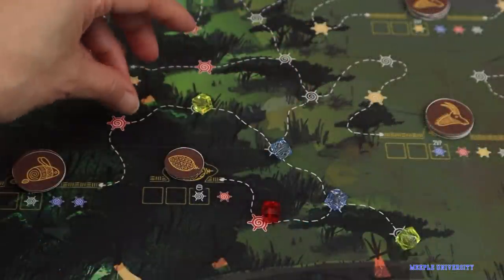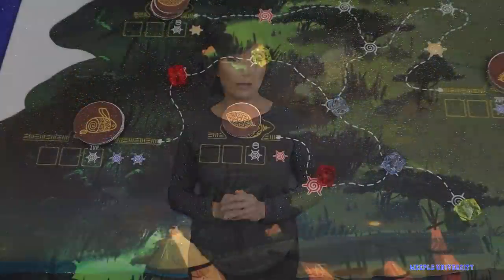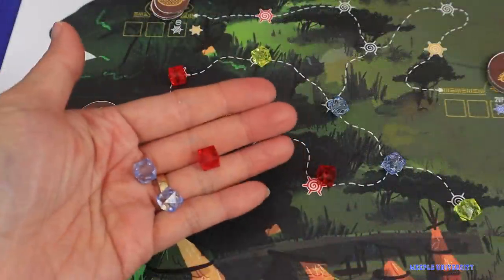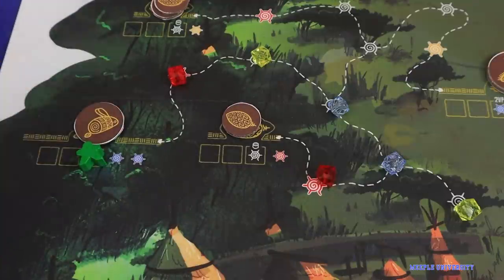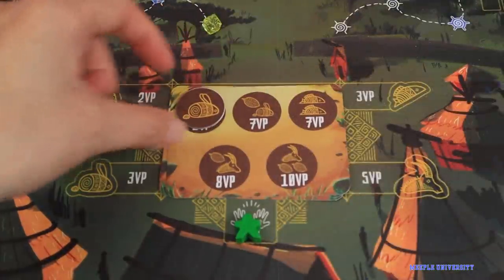Each player then does 2 actions before a turn goes to the next player. Players can lay paths to score points and to make a specific item available to be foraged. Players can also forage by assigning a meeple, paying the light piece costs shown, and taking the item. Or make an offering, giving up depicted items to score points.